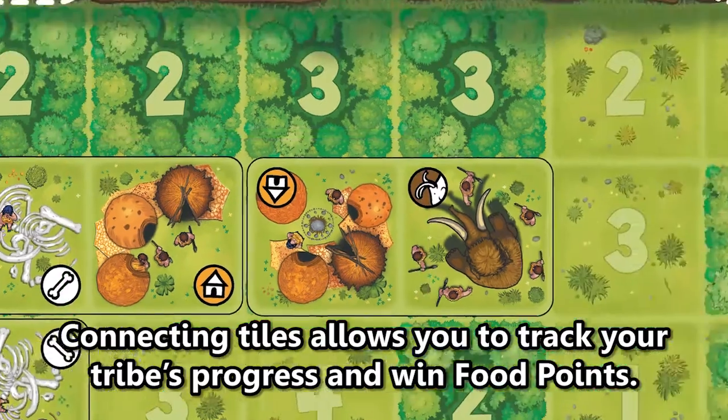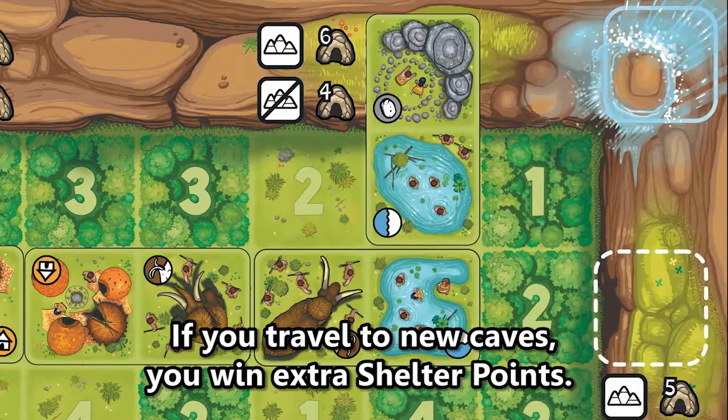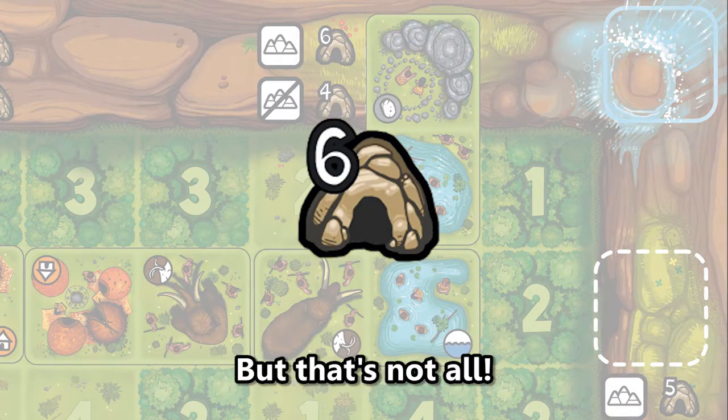Connecting tiles allows you to track your tribe's progress and win food points. If you travel to new caves, you win extra shelter points.